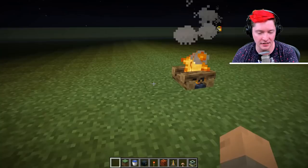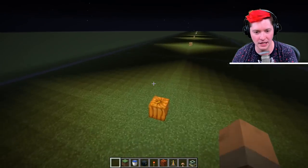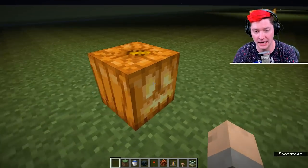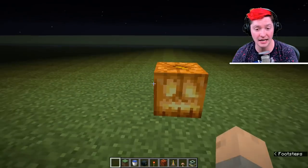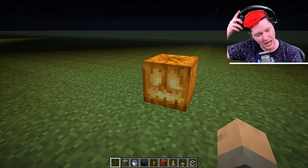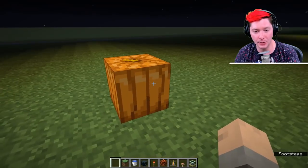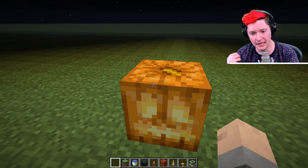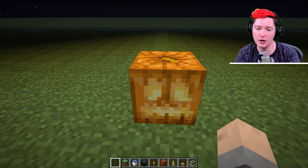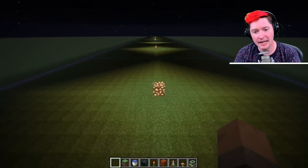Moving on, a lit campfire also has the highest light level of 15, and it has those beautiful smoke particles. Next is the jack-o-lantern — it generates the highest level of light. It can be harvested and grown, so early on or late in the game when you don't have glowstone, campfires, or lanterns, you can make jack-o-lanterns. They're really cheap — you only need a pumpkin, shear it, then add a torch in the crafting table.